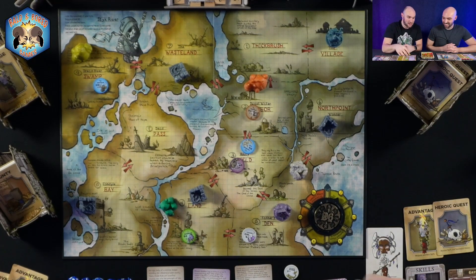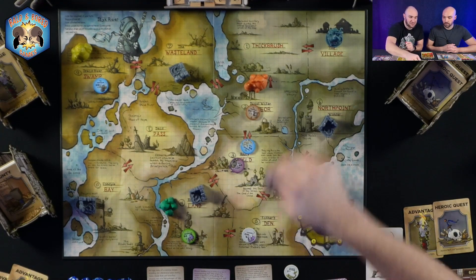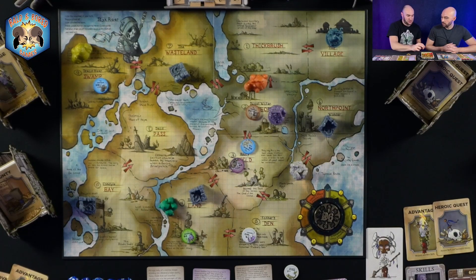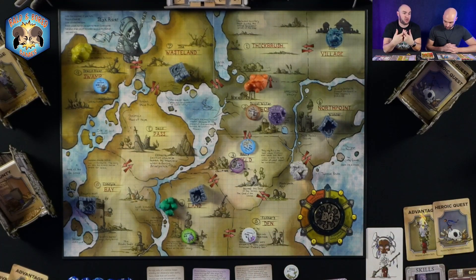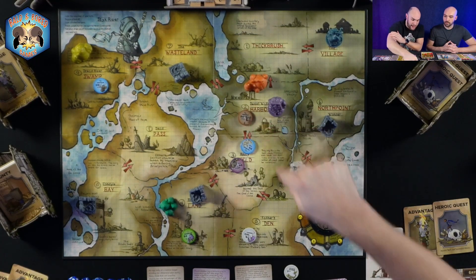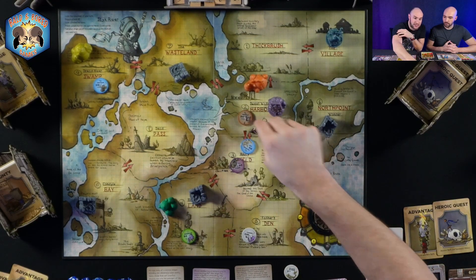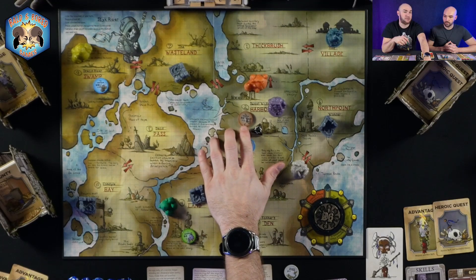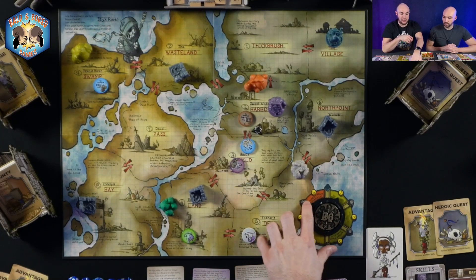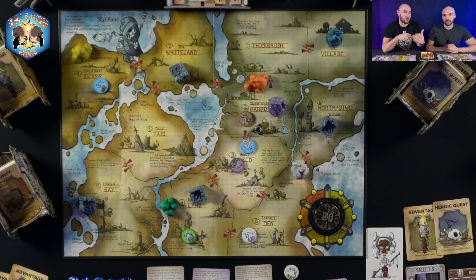To fight, you enter an area with a monster or use a skill or alchemy potion to bring one to you. Identify what die the monster uses — in this case a d4 — plus their modifier of plus one. They may also get a terrain bonus, and during hunter moon phases they get another plus two boost.